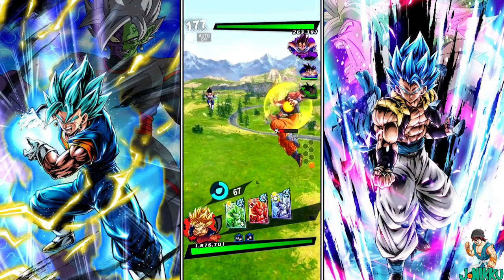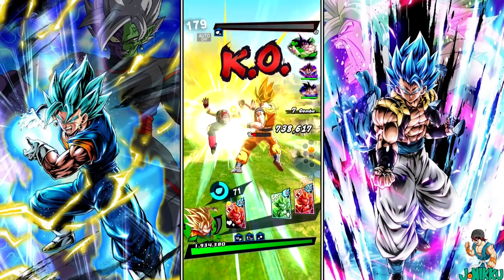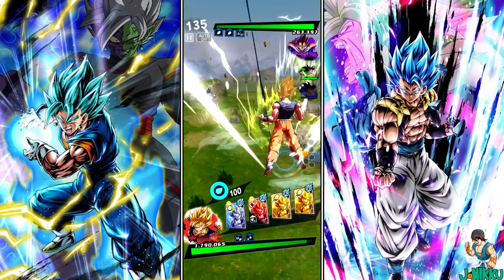Ultra Super Saiyan Goku was the first Goku to shoot Ki Blast with one hand — every other Goku shoots Ki Blast with two hands. Ultra Super Saiyan Goku also charges Ki differently to all of the other characters in the game.